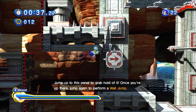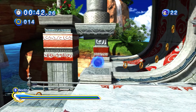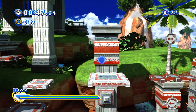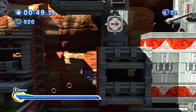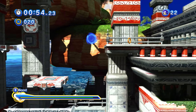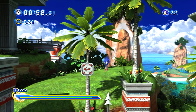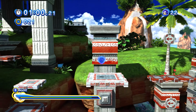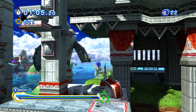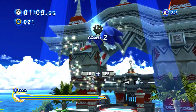Maybe we don't go that way. Here we go - this is the way we're looking for. Just go straight across. Hopefully those platforms come back because we want to stay as high as we can. I hope - oh, they do come back! Okay, up here and then - yeah, right here - we're gonna wall jump, and there you go! There's the next red star ring.